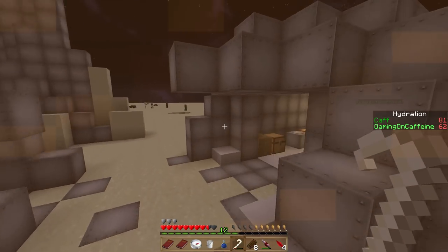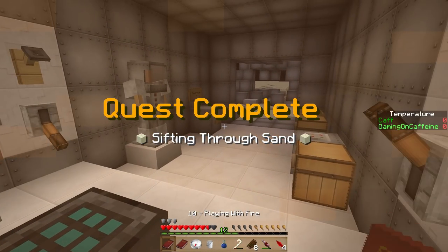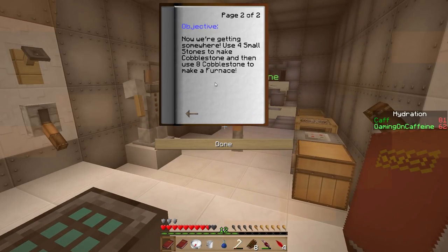Oh dear — what's going on? Oh, I got a deployable log sieve! Okay, well that's what we need. That was a quest — I didn't even know it was a thing. Okay, now we're getting somewhere.